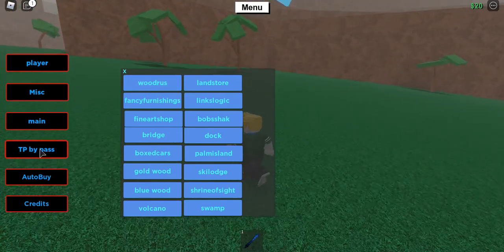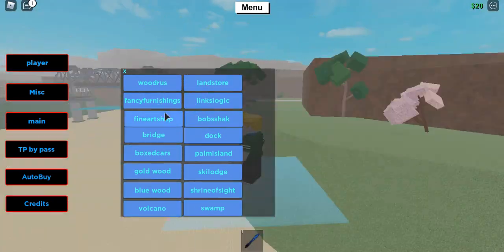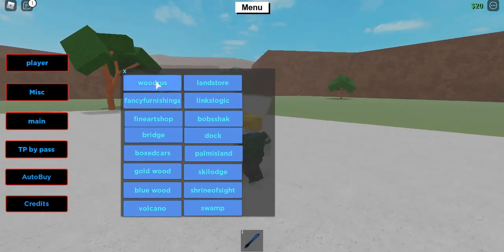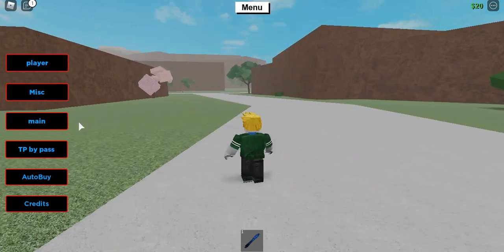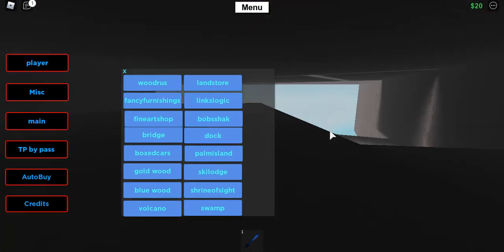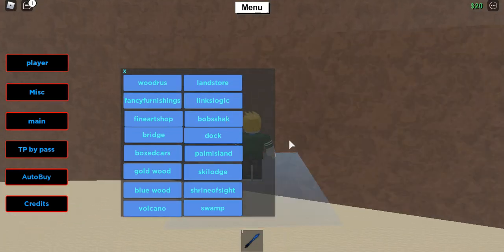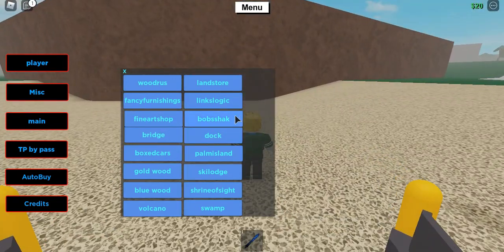There's also TP bypass — this is the updated one and it's really neat. All of these features allow you to teleport to any location you want. There are teleport points for all the blueprints and locations in the game. I wouldn't recommend spamming them, but as you can see they go pretty quick.